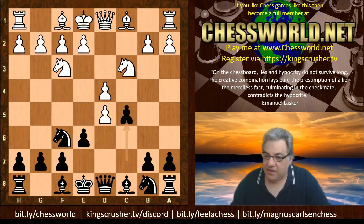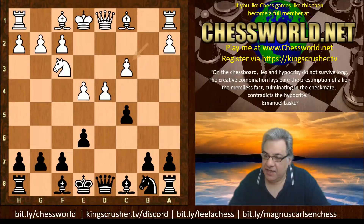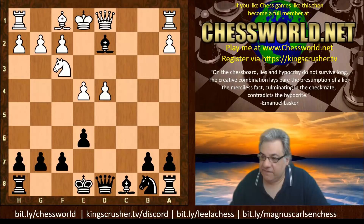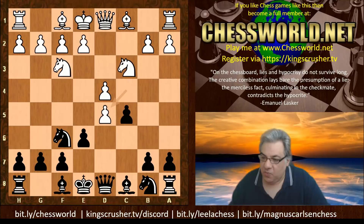With Bishop g5 here, if c takes d5, this is an interesting continuation. This position is pretty interesting and has been played in high-level games nowadays - for example Magnus Carlsen against Xiong in 2020, which ended in a draw. So there are high-level games from this position as an alternative, just playing c takes d5.